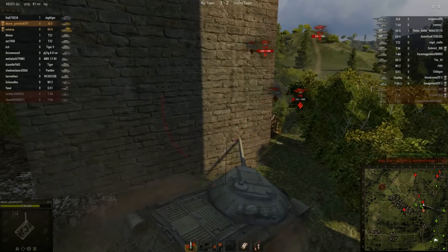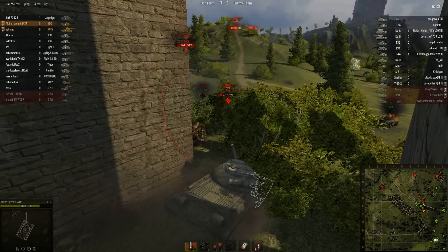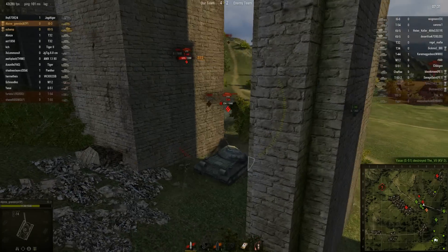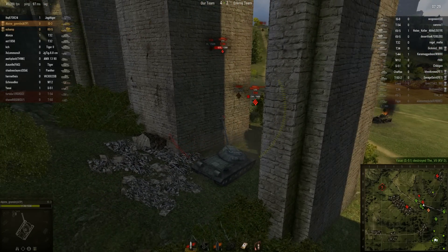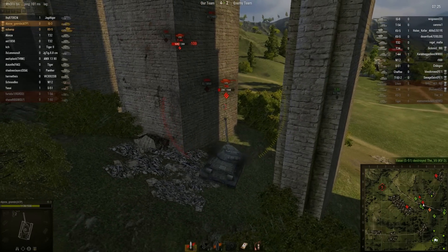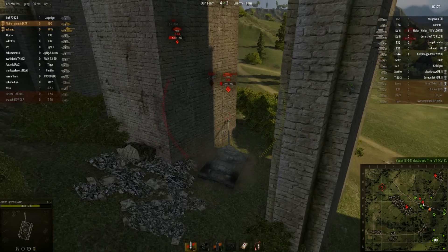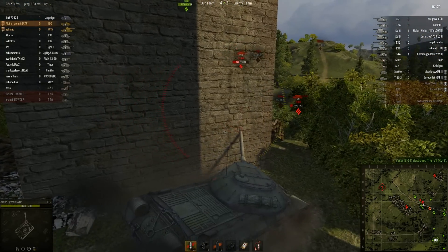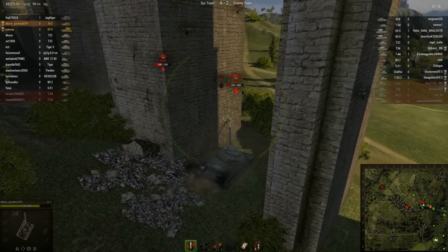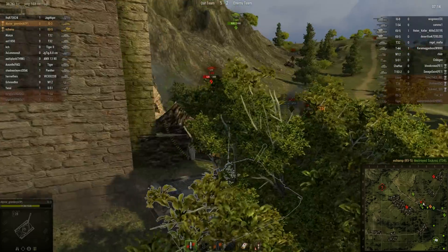It's got over 230mm of penetration, which is phenomenal for a tier 9 gun. There's a T-34 — shoot him — bam, 372. The IS-3 is also good because it's very angled. Its armor isn't the thickest, but the angles certainly make up for that. It is a very bouncy tank. You will ricochet a lot, especially if you angle the vehicle right.